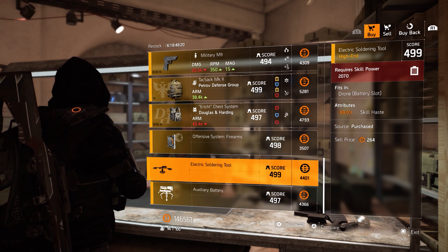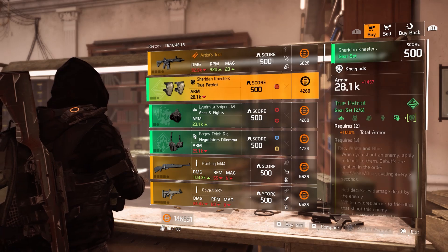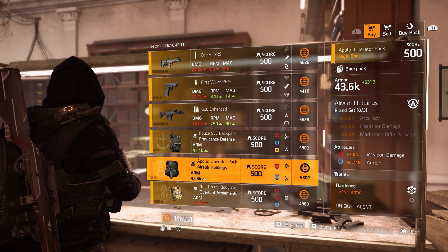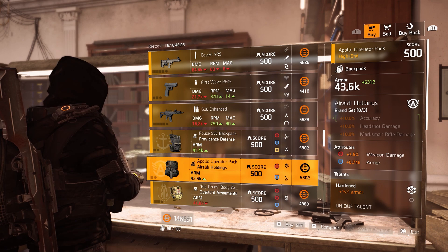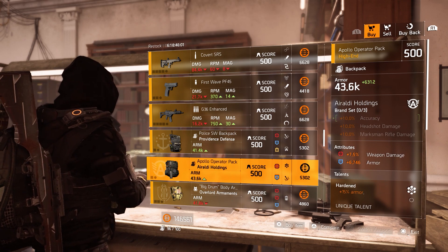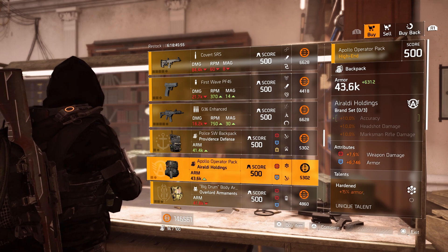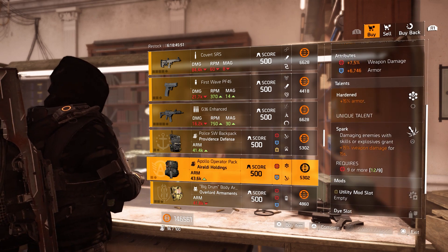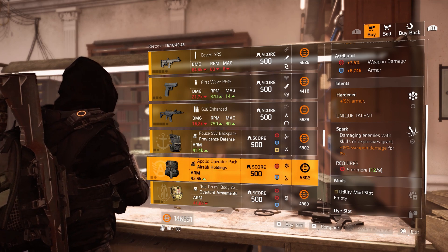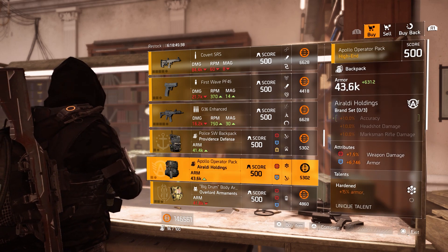Let's get over to the clan vendor. This will be clan 27 fill 30. We can find a few pieces here. This backpack from Aroldi has 43.6k base armor — my backpack has 6.3k lower in base armor. It has 7.5% weapon damage already on there, a little bit of armor at 6.7k, and it also has Hardened Spark, which is a very nice combination. It has a utility mod that could be a little bit better, but this is a decent backpack.